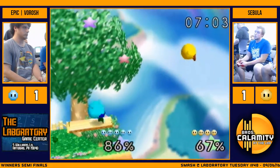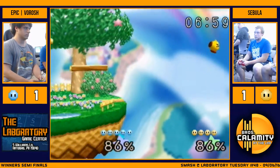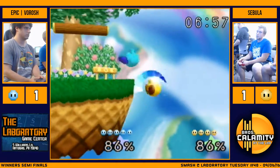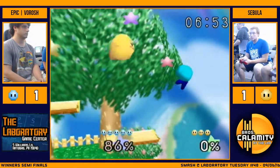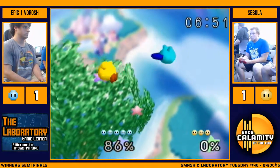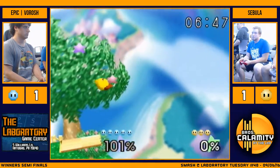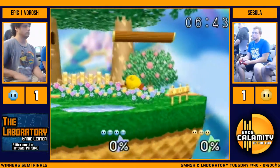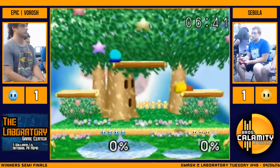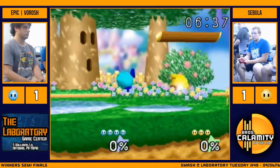Nice plat drop. Edge guard opportunity. That'll be it. Wow. I think that was a zero to death. Nice wait by Seb — he's out of jumps. Yep. Veroge starting off really strong, but Seb being able to close out that stock — he really needed that.